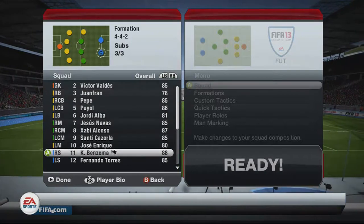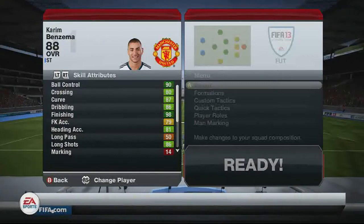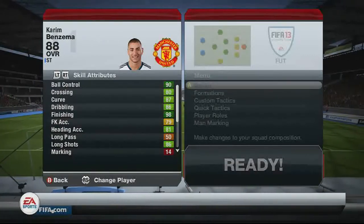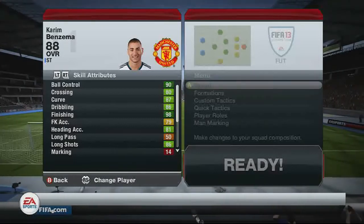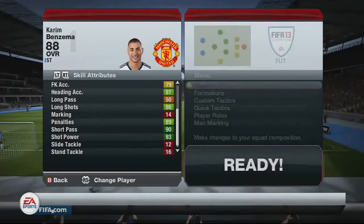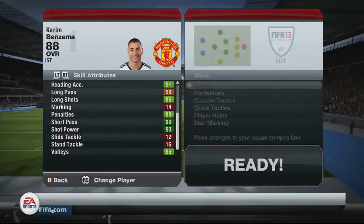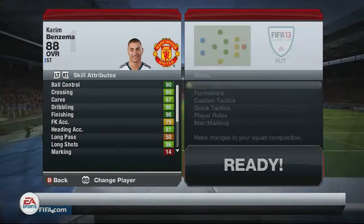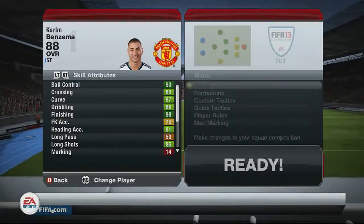So here is Benzema, my right striker — 88 overall in form this week. Straight away you can see standout stats: 98 finishing, and 100% agree with that one. 90 ball control, crossing is 80, 87 curve, 86 dribbling, 90 short passing and 93 shot power. Those shooting stats are really really good, really powerful overall. 86 long shots as well.